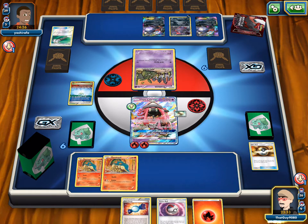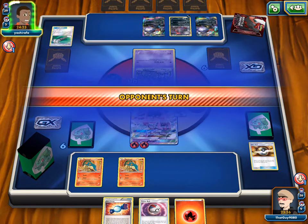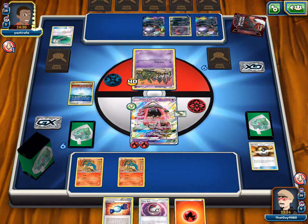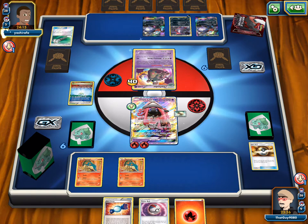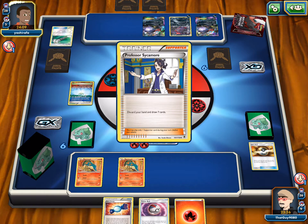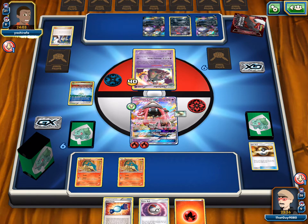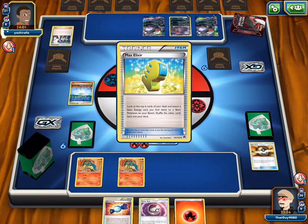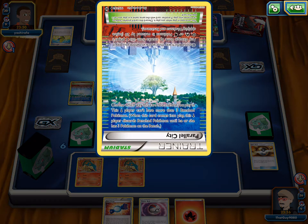We're on the side of Parallel City that limits bench to three, so we can't have all our Typhlosions out. There's the Garbotoxin. Hopefully he doesn't get to Float it down. It looks like he doesn't have the Float Stone, but he's got an Elixir. He's hitting for 80 right now and he plays Parallel City — he's using Oblivion Wing to charge up Pokémon on the bench.